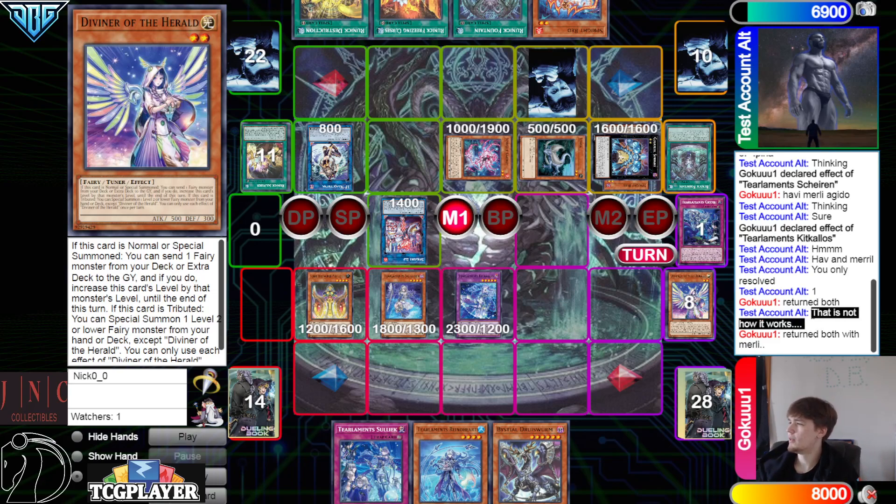This Test Account Alt — you shouldn't even have Test Account Alt because you're actually just bad at the game. What are you testing for, locals? Because if you activate Merle and Havnest — both of them say a fusion summon with these must include this card — when you shuffle back, you put back both of them. So now you have no more tiers engraved — what tiers do you want me to resolve?